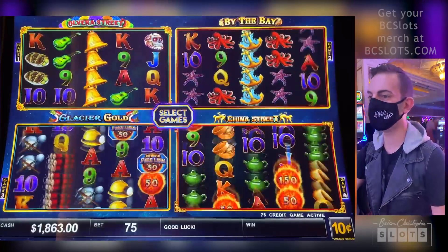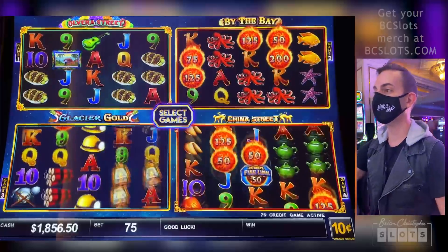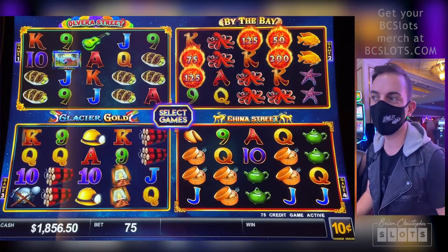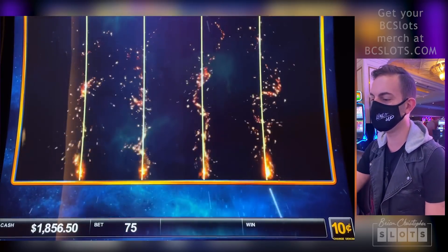Mini is $75, minor is $250, major is $700. Bonus on By the Bay — our first one. The board shows $5, $7.50, $12, $50, $20.